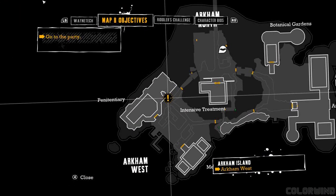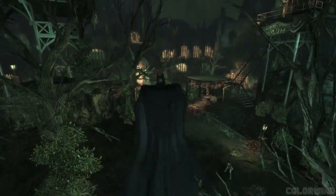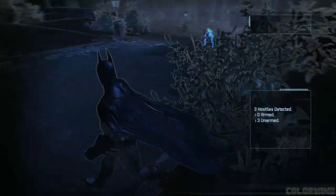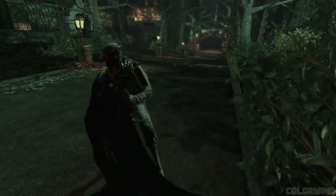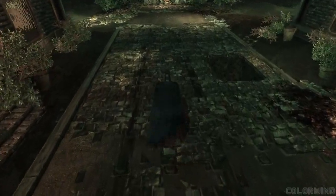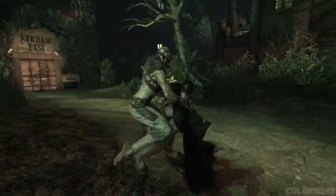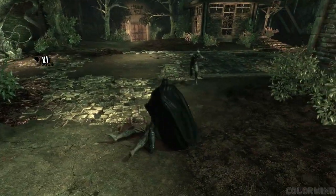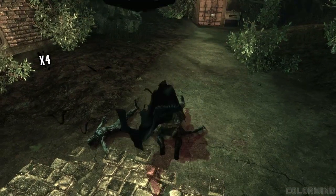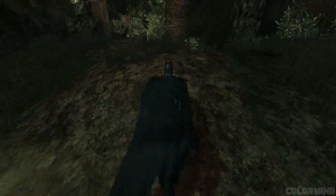I know where the party is. So we have to head over to where the Batcave entrance is. There are some enemies out here. Calm down. All righty then. Let's get these trophies.